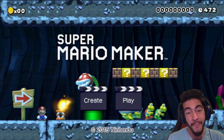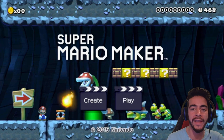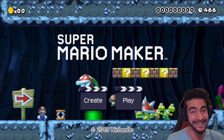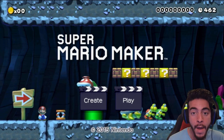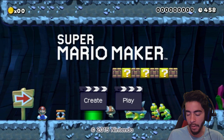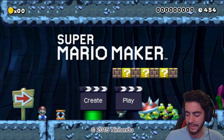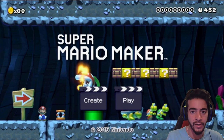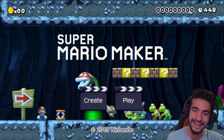Hey everyone, Razboski here, and welcome back to Super Mario Maker. Today we're going to be playing through another level that I've created, and before you ask, yes, there are an absolute butt-ton of Goombas to be contending with. But the main focus of this episode is going to be Amiibo compatibility. I've got a couple of these guys that we're going to test out as skins instead of regular Mario.